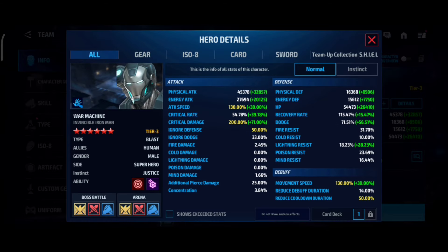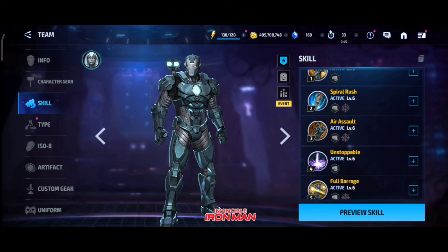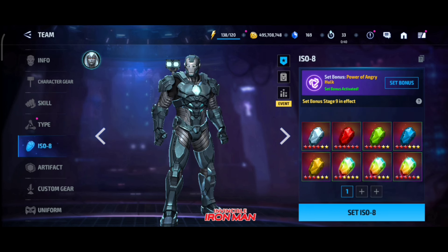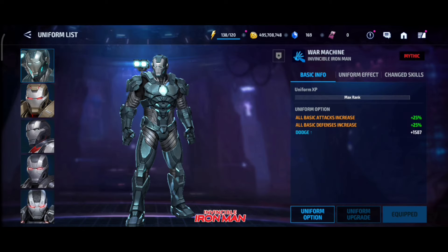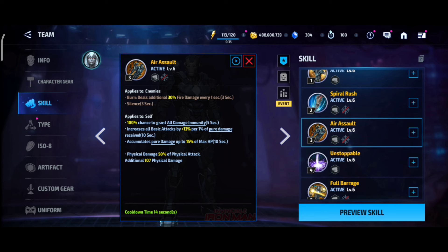Now let's check the build. Physical attack is 45,000, ignore defense, cooldown duration, critical damage, attack speed — all are capped. Movement speed is capped, dodge is 71%. For URUs I have physical attack, plus dodge and ignore defense. All skills are max, type 7 stage 9, power of Angry Hulk, no artifact right now, critical damage with 140 block, and mythic uniform with one uniform option unlocked.